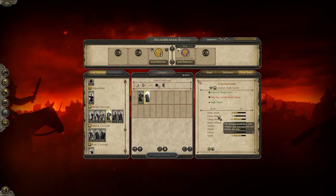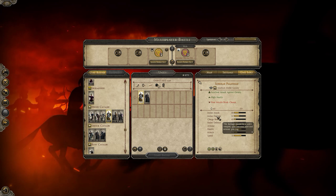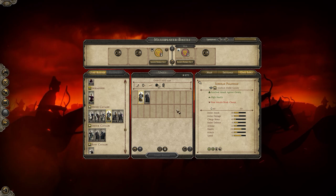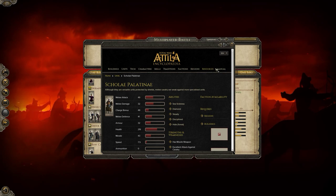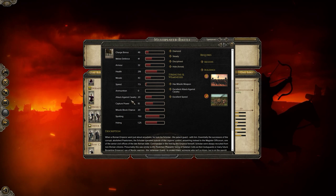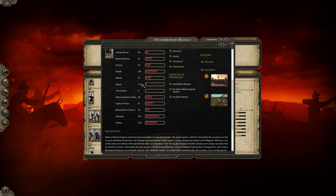Shock cavalry has very low melee damage, while melee cavalry has a better amount of melee damage and also has a bonus against large, which you can only see by right-clicking the unit and going into the encyclopedia — which is unfortunate.